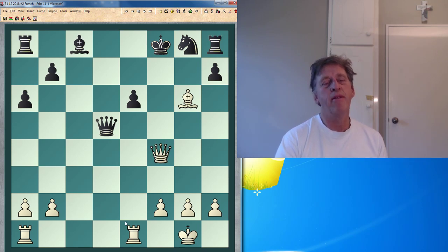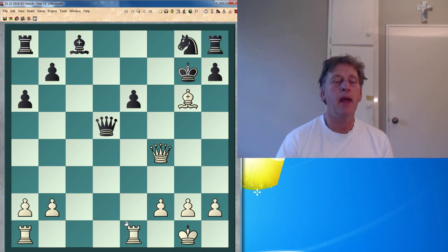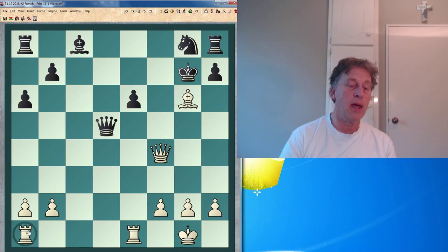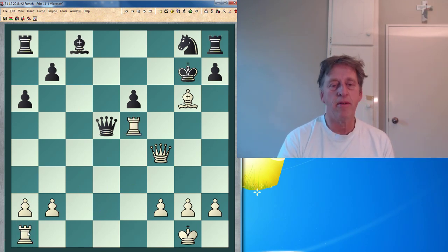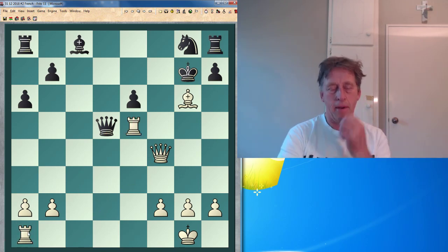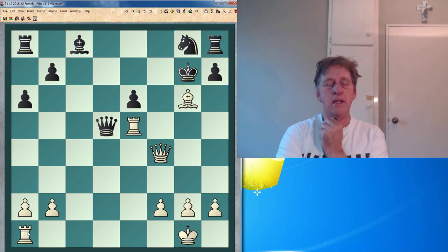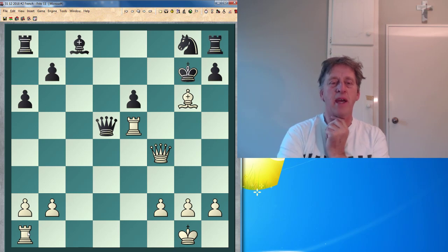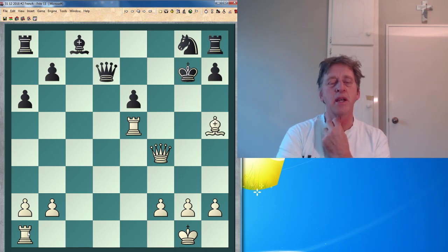So I play queen f4 here. Maybe even this move would be okay. But maybe black may look at taking all my pieces off. I play rook e5 — I want to bring everything to the party, just as the inspiration of Garry Kasparov does for my play. Queen d7, that's getting in the way of the bishop, so I go bishop h5.